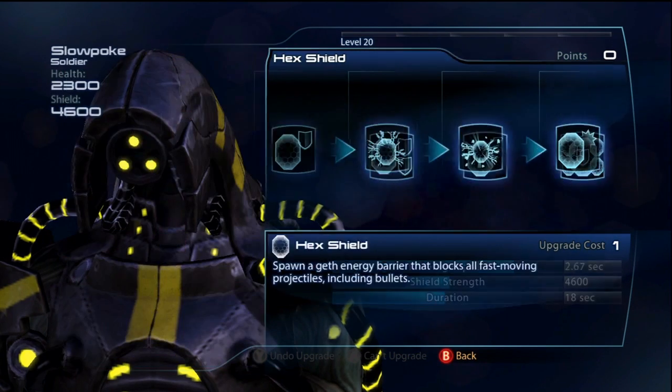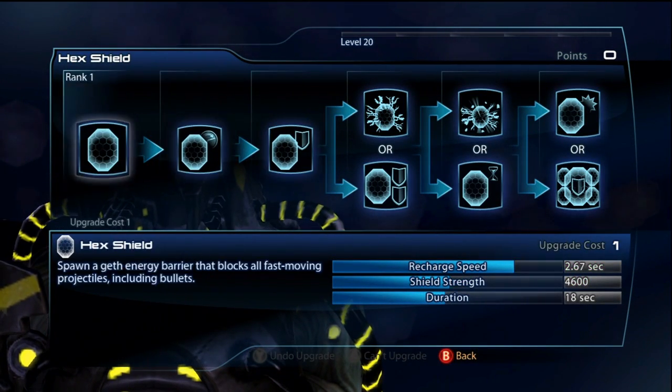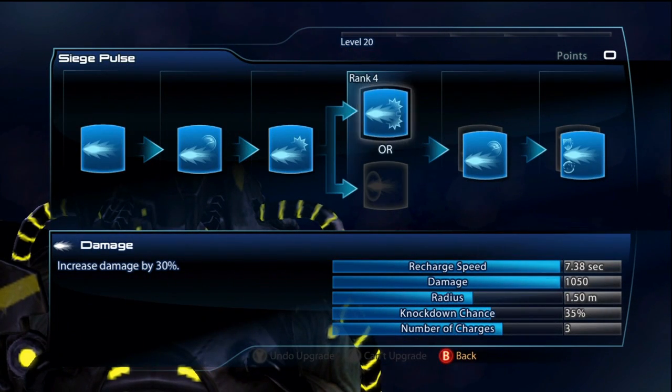Now if you don't have a reset card or if you don't want to do that, you can leave Hex Shield at rank 3. At rank 3, it gets 5,000 shields, so that's pretty good no matter what you do — it's going to serve its purpose.